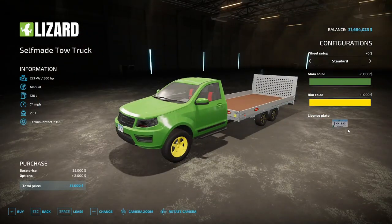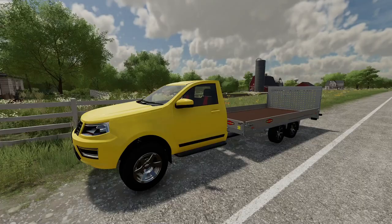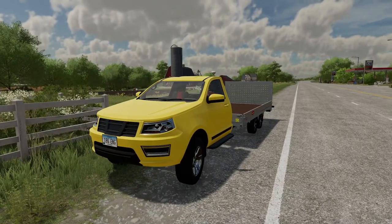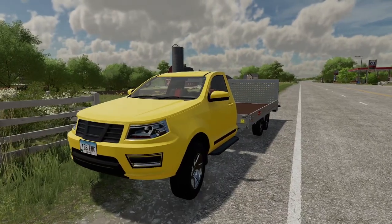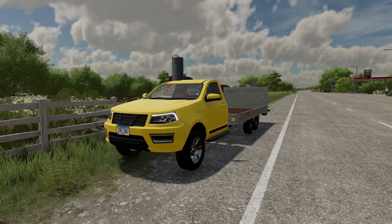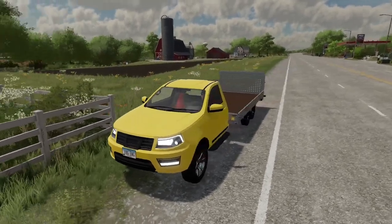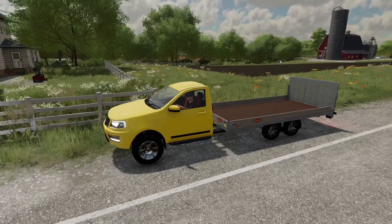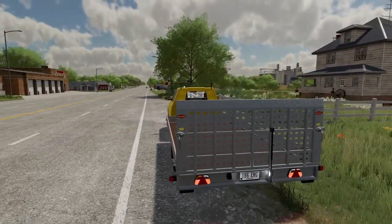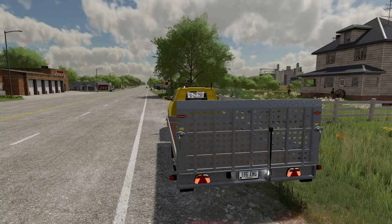Someone called and said their old tractor broke down over by the bakery on the main street, so we've got to get that thing off the road. Lights on — and with it being a tow truck you'd think they'd put a beacon on top, but unfortunately no beacon. We'll just have to run with the flashers.